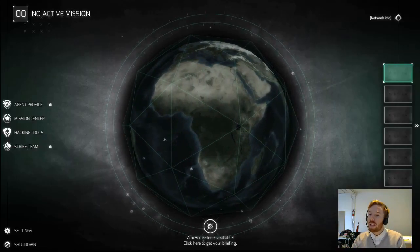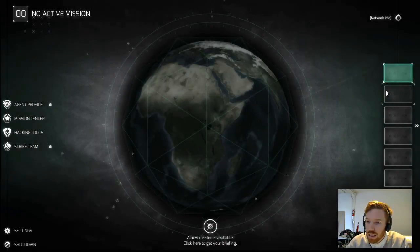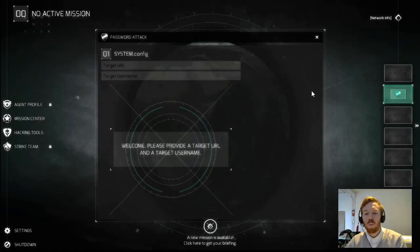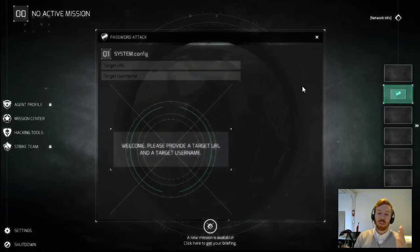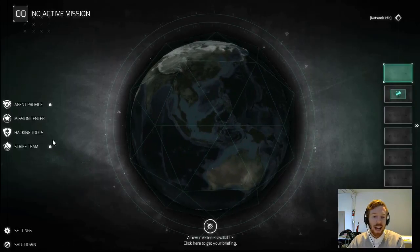I'm going to open up the second workspace — password attack and intrusion module initiated. This module is all about accessing someone's email. You have to have a very specific target URL — a very specific subdomain — and then their username, because you can't hack into an account that doesn't exist. We're going to take this attack against the Rosenberg Clinic, an entity everyone knows well from the first alpha mission and from the Black Watchmen. But in order to do so, we need to gather a little recon information first, so I'm going to open up a couple DNS attacks.